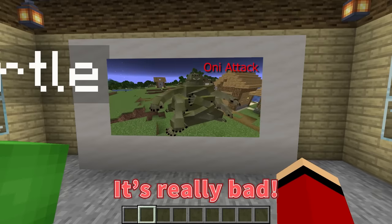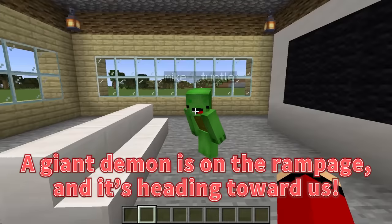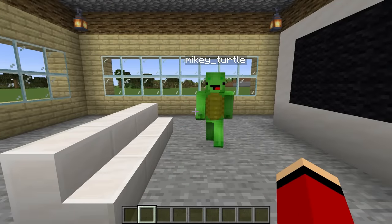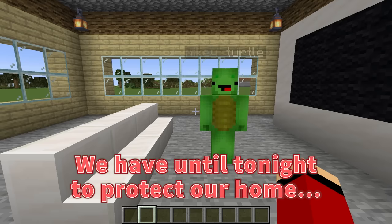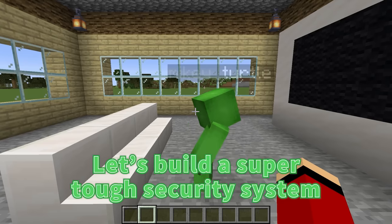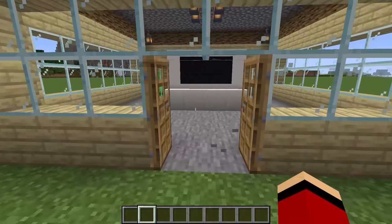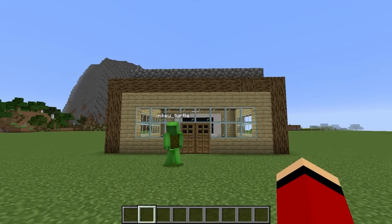That's not good. What? It's really bad. Oh no, Mikey. What's wrong? A giant demon is on the rampage, and it's heading towards us. Oh no! What do we do? Mikey, we have until tonight to protect our home with anti-demon security. Okay. Let's build a super tough security system. Let's start building our security system. We only have until night falls, then the demon shows up.